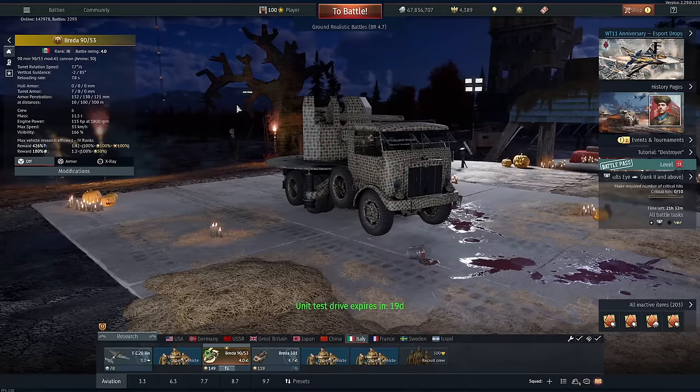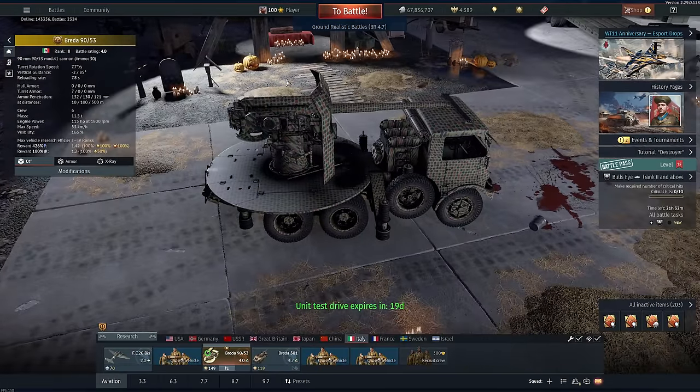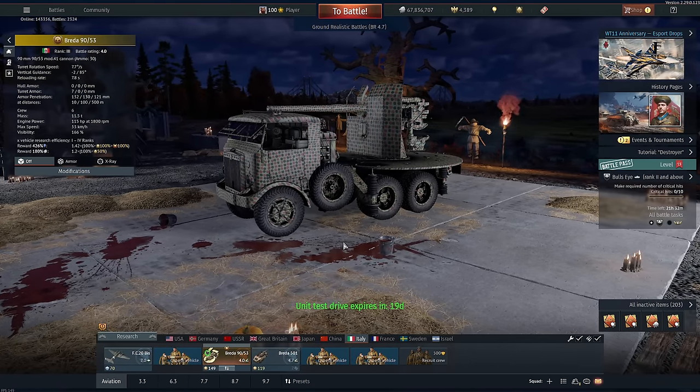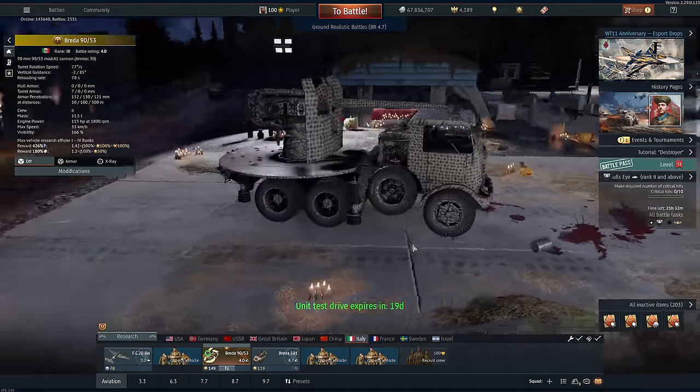This thing only has two degrees of gun depression — that doesn't include over the top of the cab. It's two degrees all the way around, even facing over the back and the sides, and then no depression at all over the top of the cab. That, coupled with how tall this thing is, is a bit of a problem. But so long as you're on a flat map, this thing is pretty good.